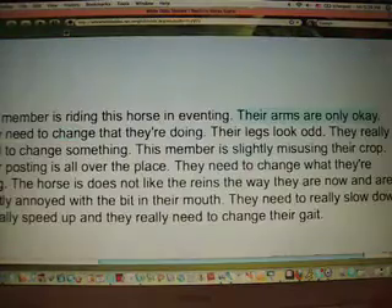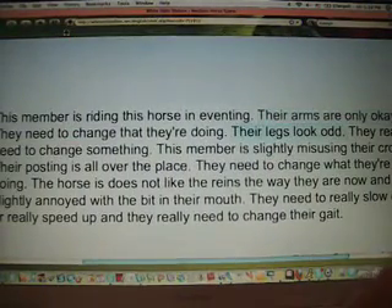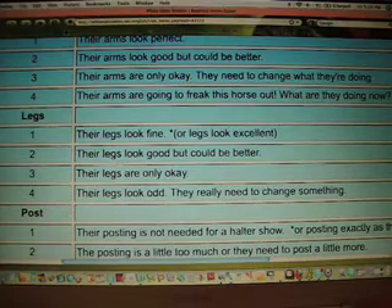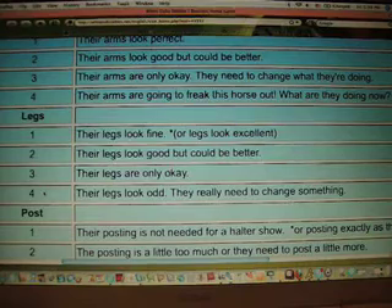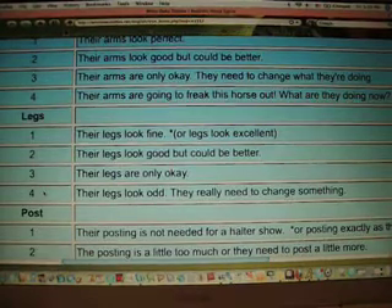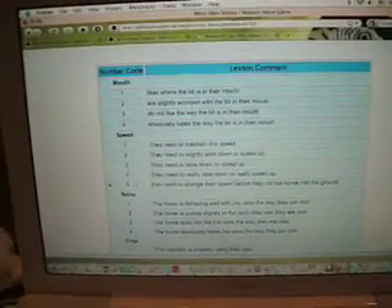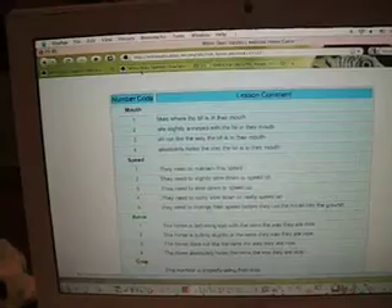Now let's go back to the message. The next direction: their legs look odd. Back to the chart, we find the section for legs, and their legs look odd corresponds to number 4. Write down legs 4. You're going to continue on like this — with every direction, look it up on this chart and write down the number. Once you have all your numbers figured out, it's important to put them in order, because the order they appear in the message is not necessarily the order they're supposed to be for the settings. Come over to your chart, take all the numbers you wrote down for each category, and order them as follows: mouth first, then speed, reins, crop, arms, legs, post, and stride. This is your final string of settings.